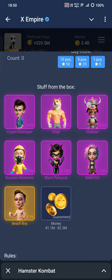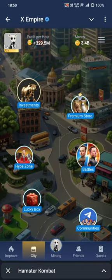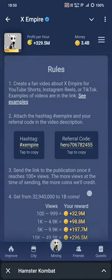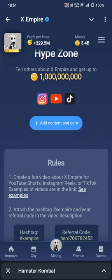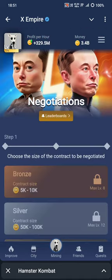You can also get avatars, which include various characters like Doji, Crypto Developer, Stalwart, Black Pussycat, and Rebel Girl as shown on screen. In the city there is a Hype Zone — if you make videos about X Empire and how it works, your video can be featured there and you earn coins.